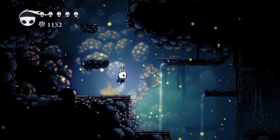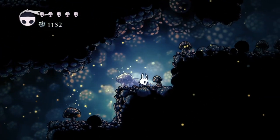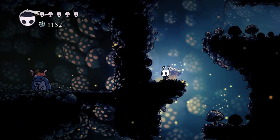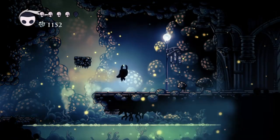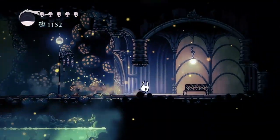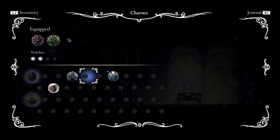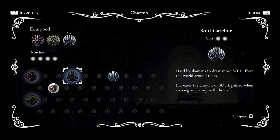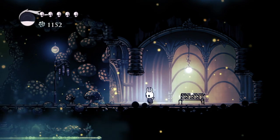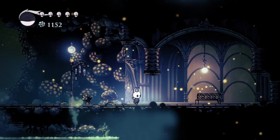There should be a path up into the left I didn't take further up. I have to figure out how to get to her - I just don't have the ability. And I just walked into acid, which is a pretty good sign I should stop this video. I'm gonna stop using Unbreakable Greed and Dash Master - it just makes dashing easier but isn't super useful. Soul Catcher is especially important for an upcoming boss fight, so I'll see you guys then, bye!